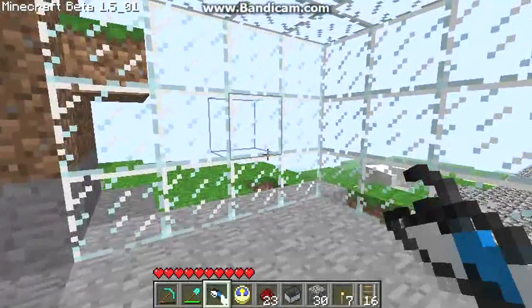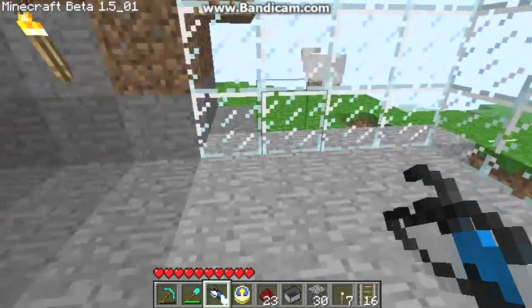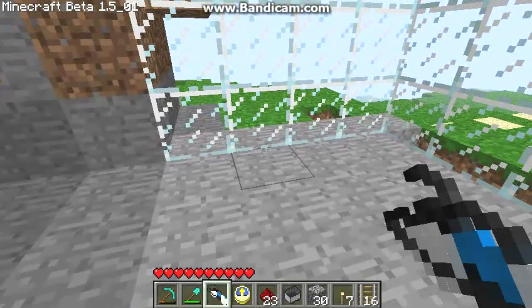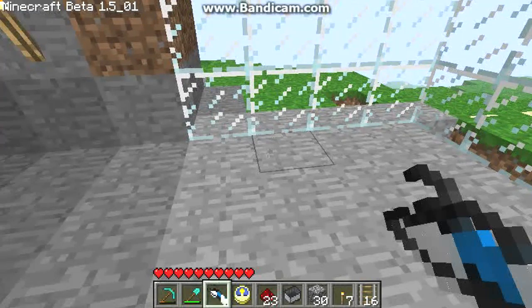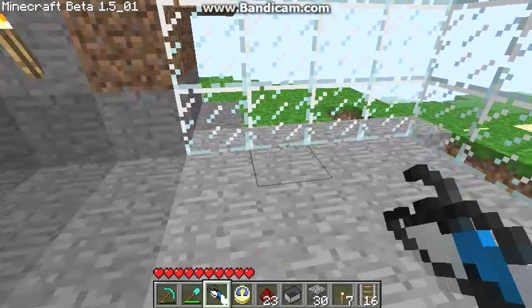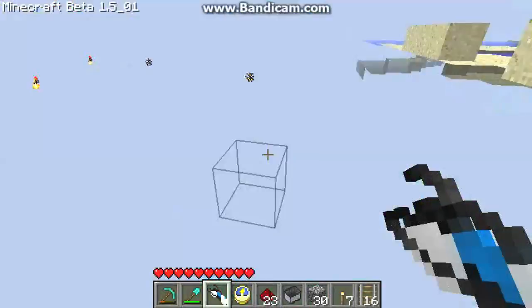I have this base and another one not too awfully far away that, prior to the powered rail update, the double cart boosters could make the trip between bases without any problem at all. Since the powered rail update, the double cart boosters do not provide enough momentum to get the cart from one base to another. There is another base a long ways away — it took 19 stacks of track to make the railway over there. I've also been messing with the portal gun mod, which I find very handy for getting from one place to another.